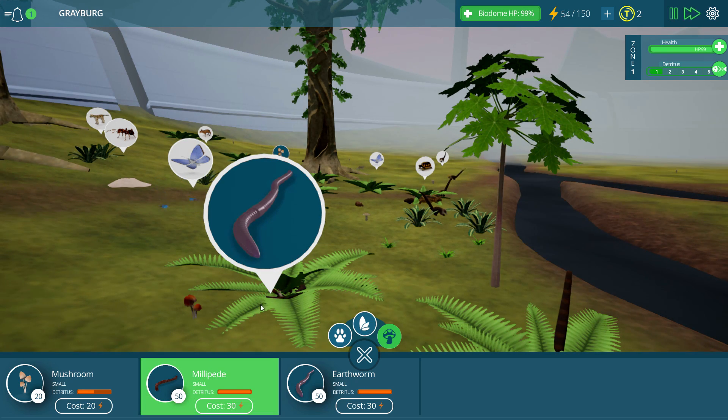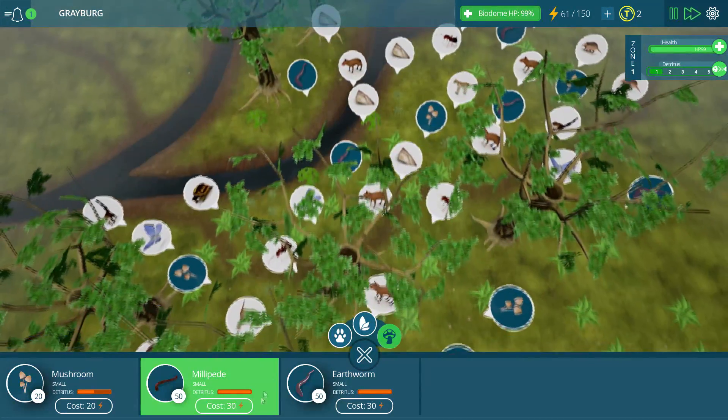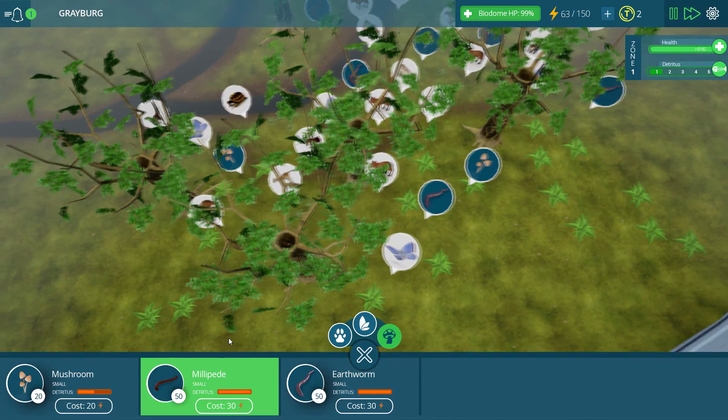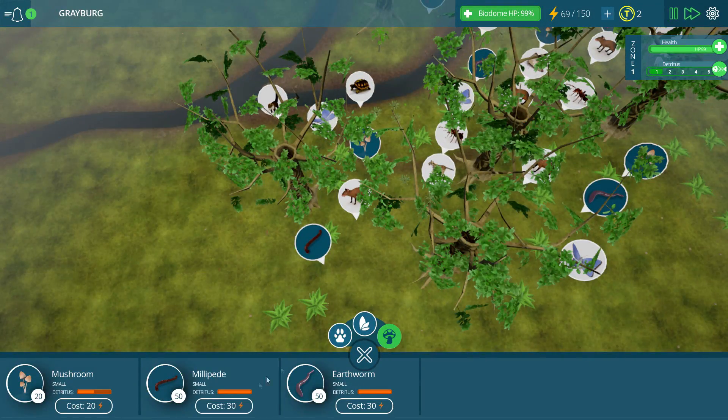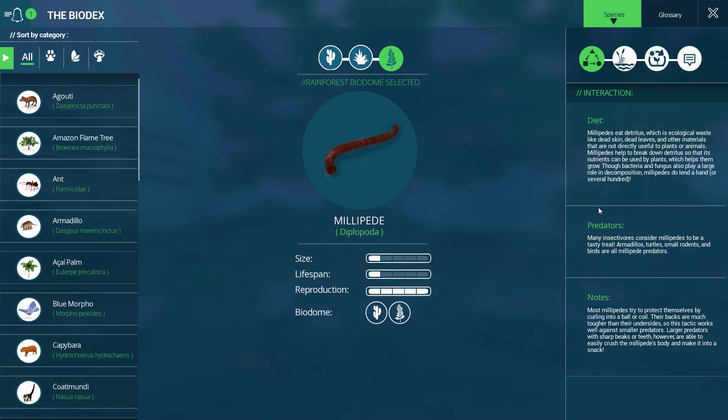Then we'll go ahead and unlock these millipedes so that we unlock all of the decomposers. Let's go ahead and check on these millipedes, put some down, and then read about them in the biodex. We'll put these guys right over here. The millipedes eat detritus, which is ecological waste like dead skin, dead leaves, and other materials. Many insectivores consider millipedes to be a tasty treat — armadillos, turtles, small rodents, and birds. Most millipedes try to protect themselves by curling into a ball; their backs are much tougher than their undersides, so this tactic works well against smaller predators.